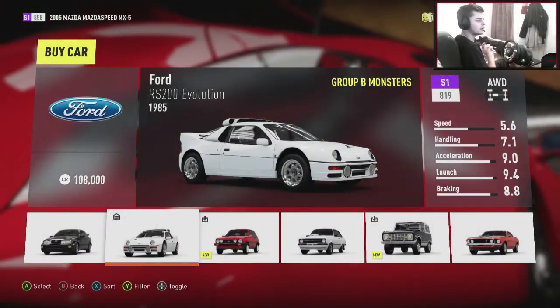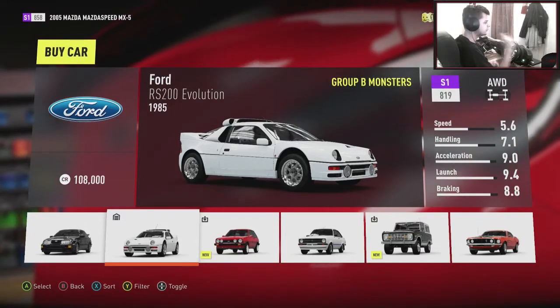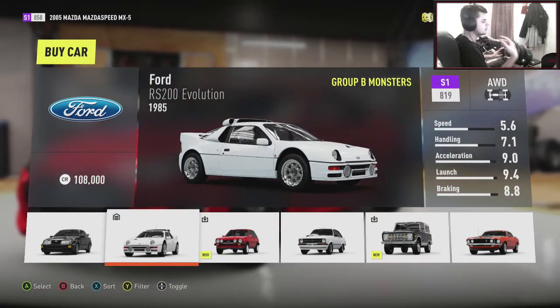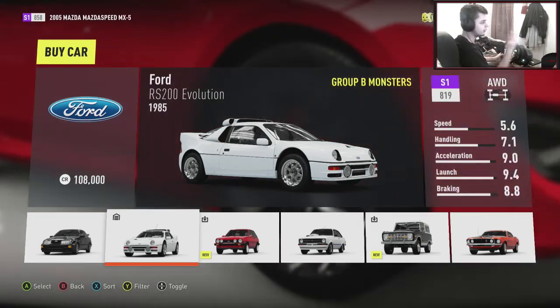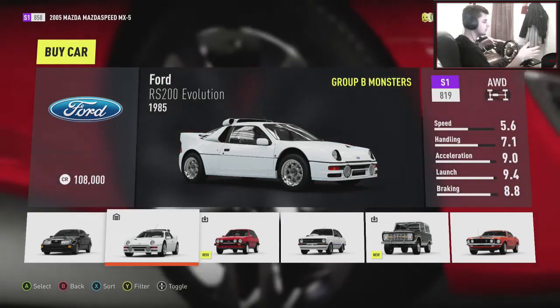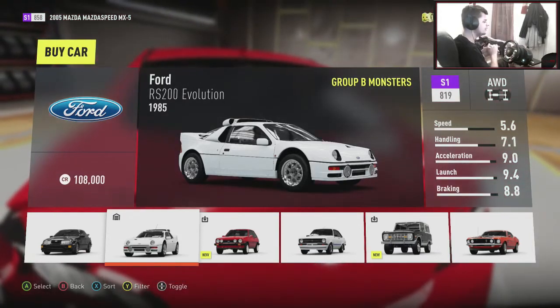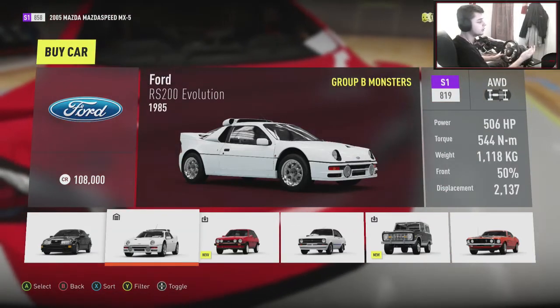Yo, hi guys, Kevin here, welcome back to another car building tuning episode. Last episode we tuned this Ford RS200 to drift - we switched it to rear wheel drive obviously, and it was a surprisingly beast car. Mid engine, rear engine kind of - it was surprisingly stable, surprisingly nice, and it had snappy transitions which was a good thing about it.